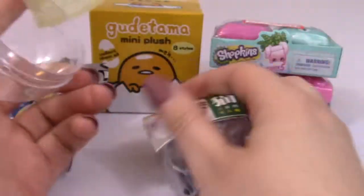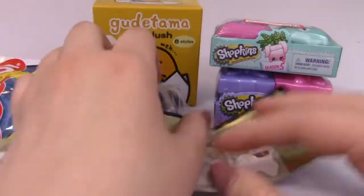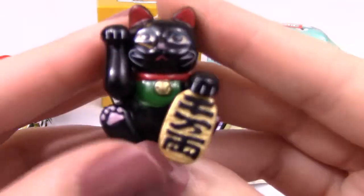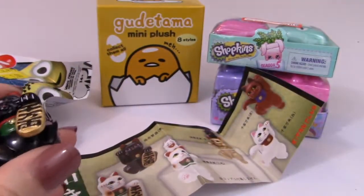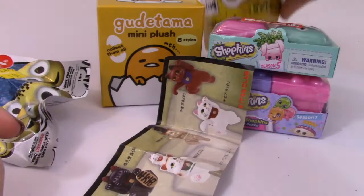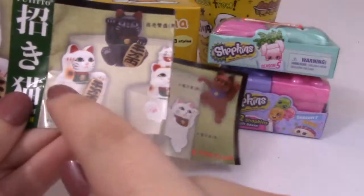I've already gotten this cat — the little fortune cat. Here's everyone you can get, and you can probably already see which one we got. We got the little black cat! Really cute, I'm glad we got it. Here's the series of lucky cats, and here's my Gudetama cap from the last video — I can just hang my little kitty on it. I think the brown one would have been cute too because of the pose, but I got two in the exact same pose.